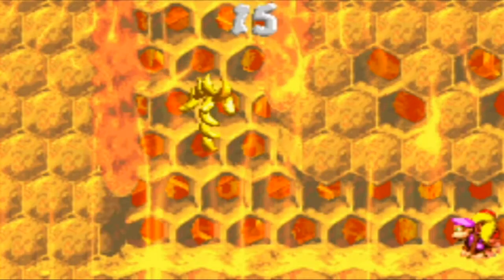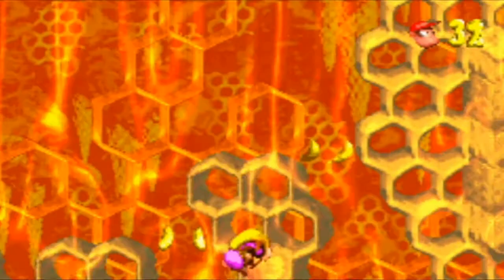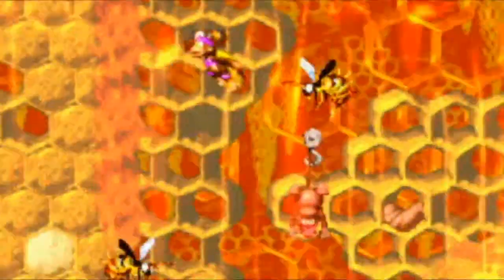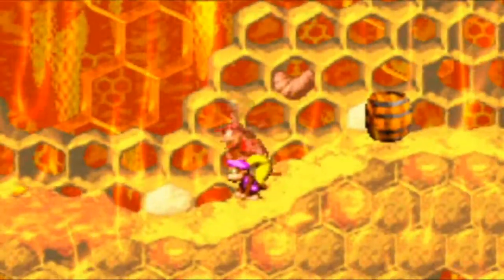Find the Krem coin. This place you can easily get up with or without Squitter, but you actually need platform whips to get into the bonus area. Whether you lose them or not, well, that's on you apparently.